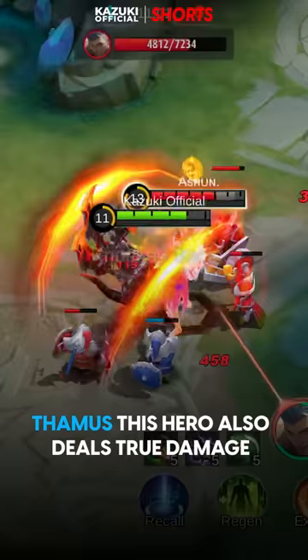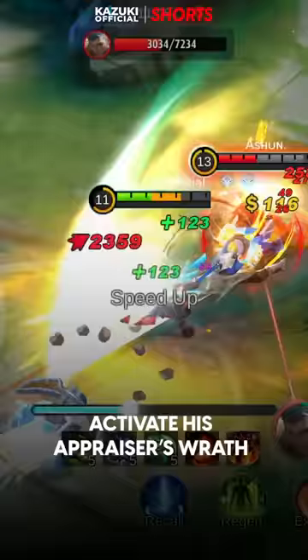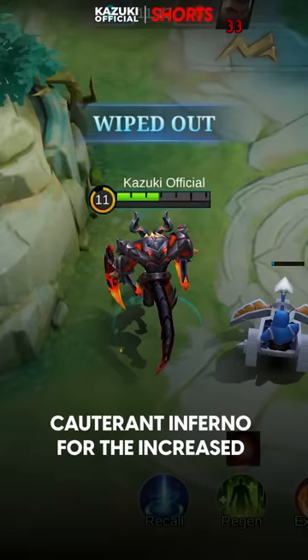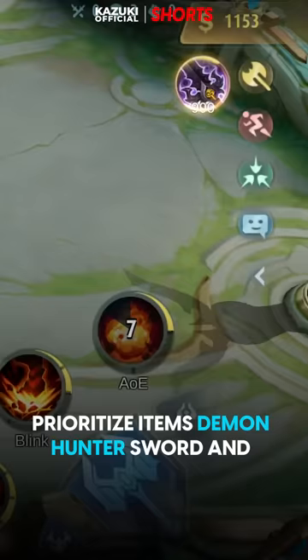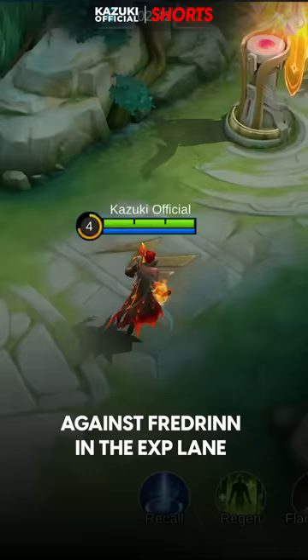You can also go for Thamuz, because this hero deals true damage thanks to his passive, Grand Lord Lava. If you sense that Fredrinn is about to activate his Appraiser's Rage, immediately use Thamuz's ultimate, Cauterant Inferno, for increased HP regeneration and physical damage. Prioritize items Demon Hunter Sword and Corrosion Scythe when up against Fredrinn in the experience lane.